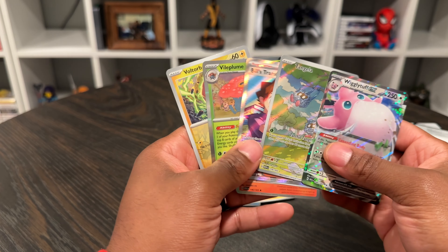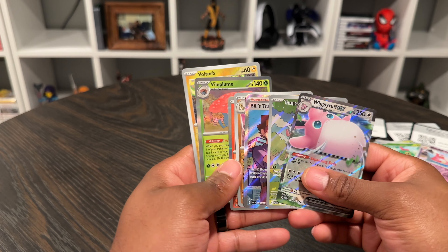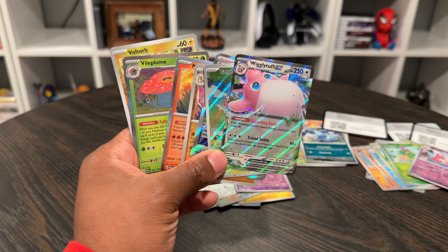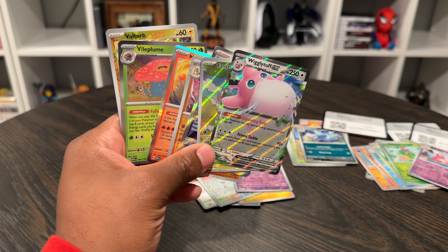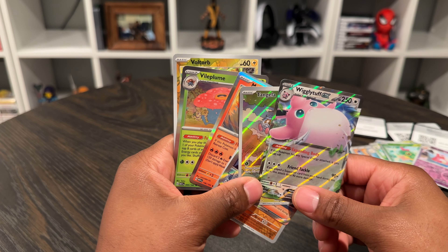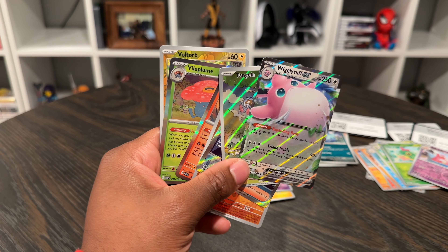I want to thank everybody for joining in on the Alakazam EX Collection unboxing for Pokemon Scarlet and Violet 151. We'll be back next time for the Zapdos EX Collection. We still got to do the poster collection, the Elite Trainer Box, the Ultra Premium Collection. We're going to try to complete this whole master set before Pokemon Temporal Forces releases on March 22nd, 2024. Remember to like, share, comment, subscribe. It's your boy PokeCash. Have a good one. You dig.